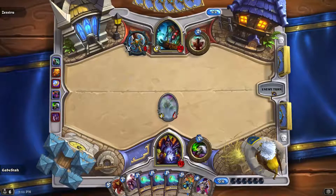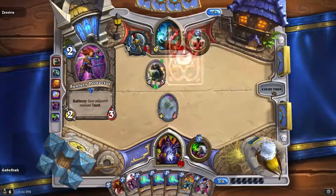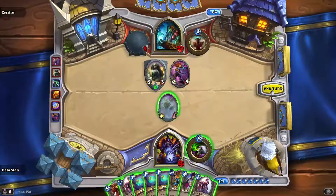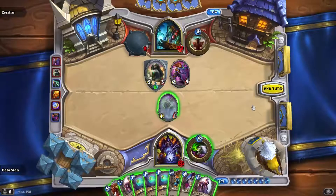My hand is very awkward — I've got all my Mortal Coils which is not great. Cobra is pretty good. If I had eight mana I would Stormwind, make this a two-two, send it in, and then Mortal Coil to finish it. Even though my Blood Imp would die it would be a one-for-one trade.